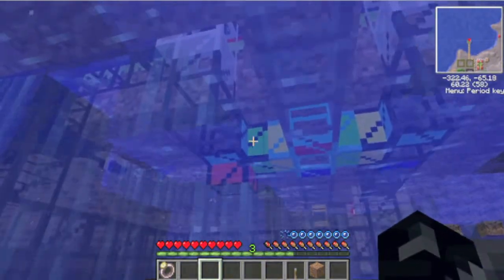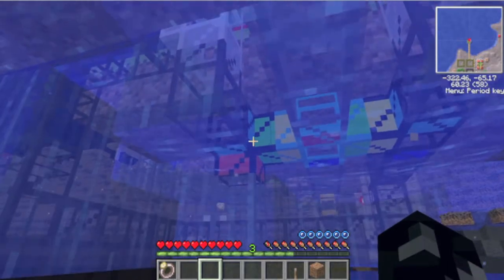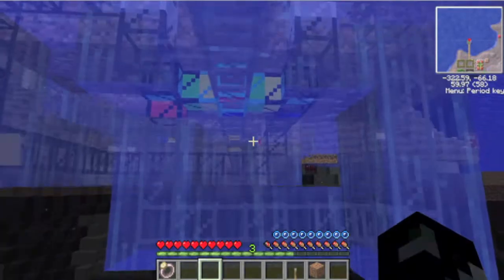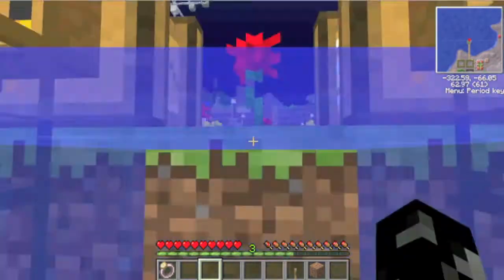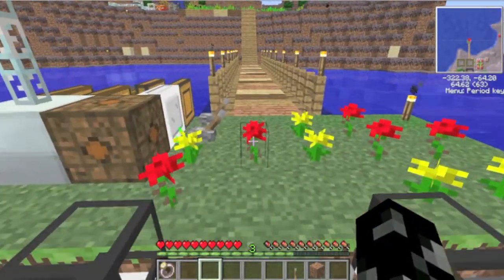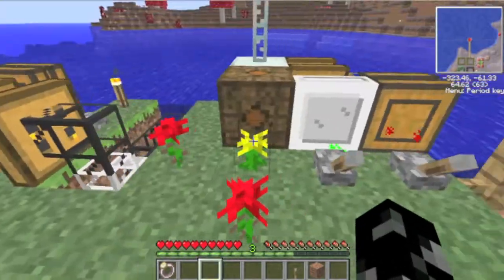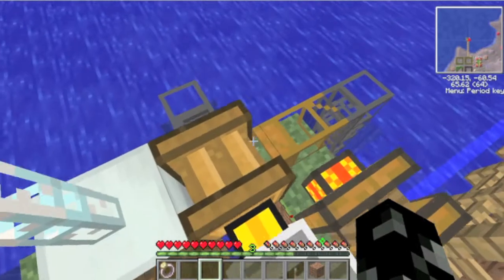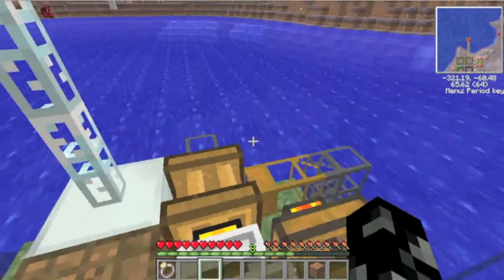All it is is a distribution pipe for the drones and a distribution pipe for the princesses. To turn them into a queen you've got to breed them - a princess with a drone. And then all the honeycomb comes into here, a centrifuge.